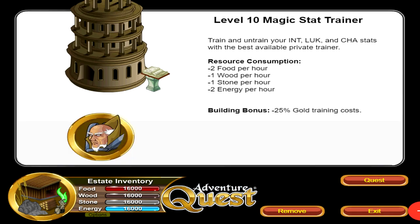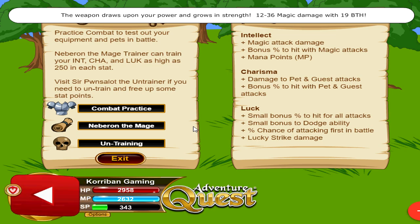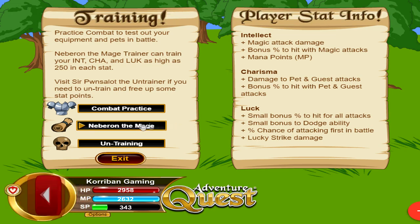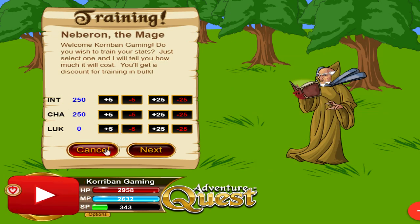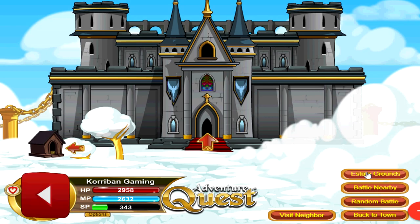Next we also have stat trainers. These are sort of like a luxury item — not really a must-have. They provide a very fast way of training and untraining your stats and can save you a lot of time if you want to experiment with different builds. You can click a single button to train or untrain all of your stats — just key in your login password to untrain, or click how many points you want to train. By leveling up these buildings they also give a small discount in stat training, but really it's about the time you save.